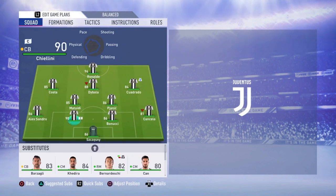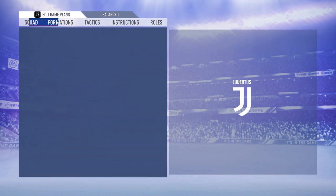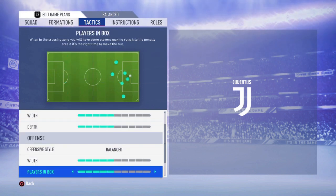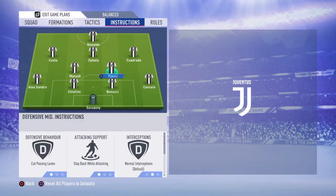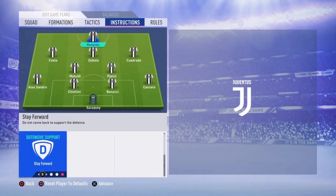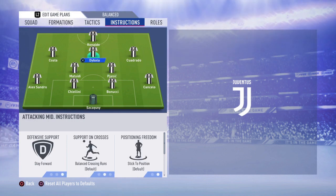So there you have it — 4-2-3-1: Alessandro, Chiellini, Bonucci and Cancelo in defense; Pjanic and Matuidi as midfielders; Douglas Costa, Dybala, Cuadrado and Ronaldo as your main four up front. Tactics balanced at 5 depth, 5 width, 5 players in the box. Player instructions: stay back while attacking for both fullbacks; cut passing lanes, stay back while attacking, and cover center for both defensive midfielders; stay forward for your CAM; and getting behind plus stay forward for your striker. Let me know in the comments which team you want me to review next. Thanks for watching!